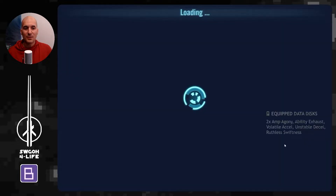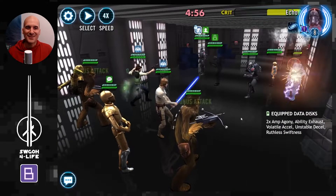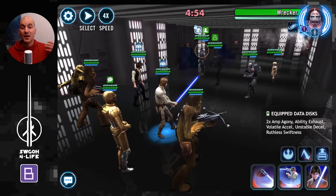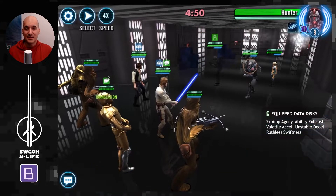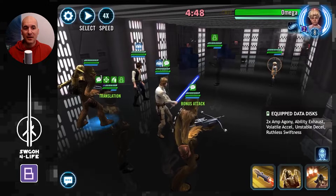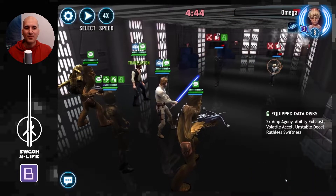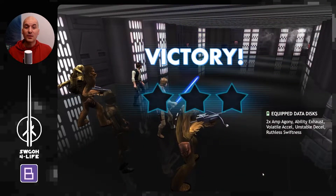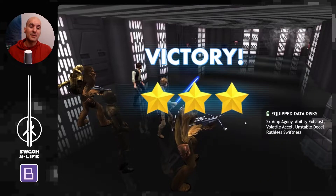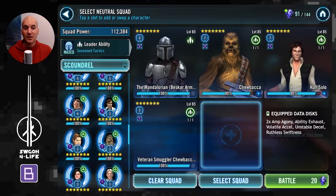Starting off as always with a CLS team — Han and Chewie plus any free characters. This data disk set can do a lot of damage. Han shoots first, you knock out their Echo, and it's pretty much game over because as soon as they lose Echo they can't daze you or do all their shenanigans with debuffs and stuns. There we go — down goes Tech as well for a quick and easy win with CLS.